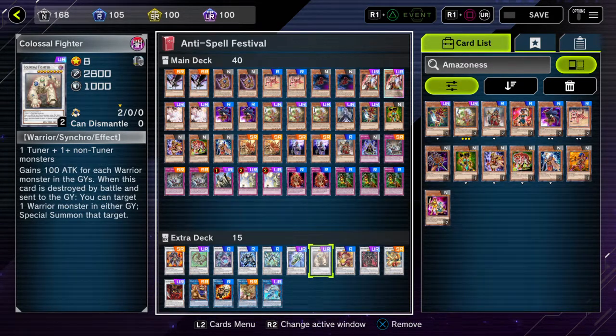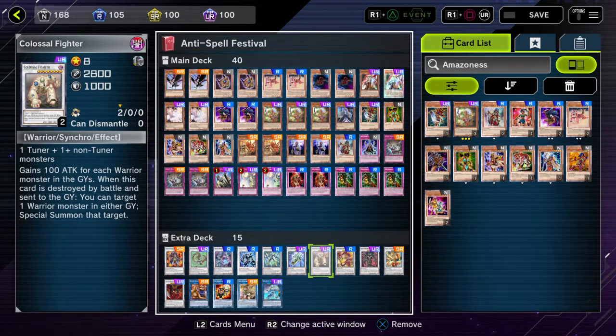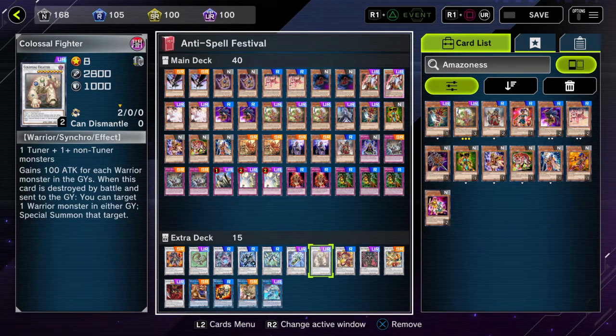Colossal Fighter came up only once and stole me a game because I had too many warriors in the graveyard. It gains 100 attack for each warrior monster in both players' graveyards. When killed by battle and sent to graveyard, target one warrior monster in either graveyard and special summon it — Colossal Fighter is essentially Monster Reborn for warriors, no matter the level.